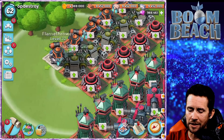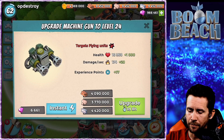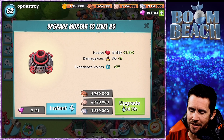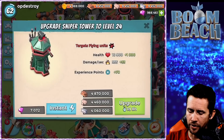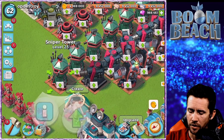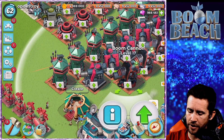There are the new stats for the flamethrower. The machine gun - if you upgrade that, you're going to get a lot more juice. A mortar - there are the stats on the level 25 mortar. Sniper tower - you're going to get those stats at level 24. The cannon - there are the stats for the cannon at 24. The Boom Cannon - there are the stats for the boom cannon.